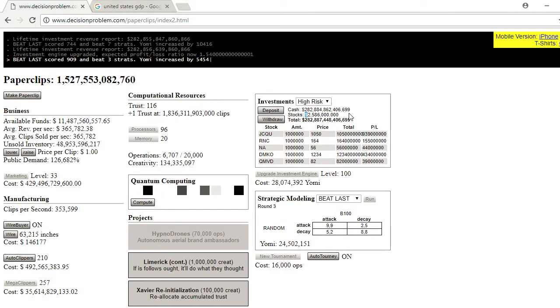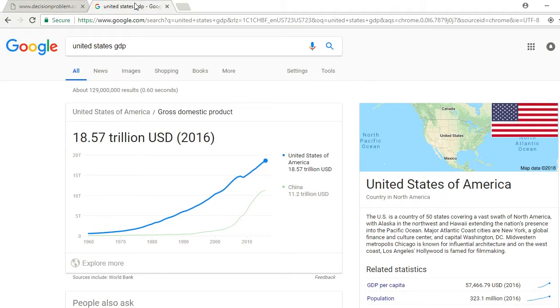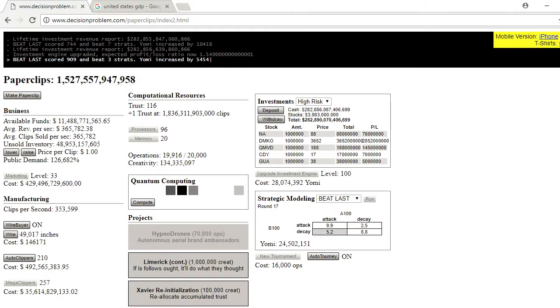Eventually it sort of slows down because you can only get so much money in stocks. And just a funny statistic — 2.82 trillion dollars is a lot of money. To give some perspective, the GDP of the United States is only 18.5 trillion. So I've gotten almost 15 times more than the GDP of the United States just from selling paperclips. I don't quite think this is what this game was intended for.